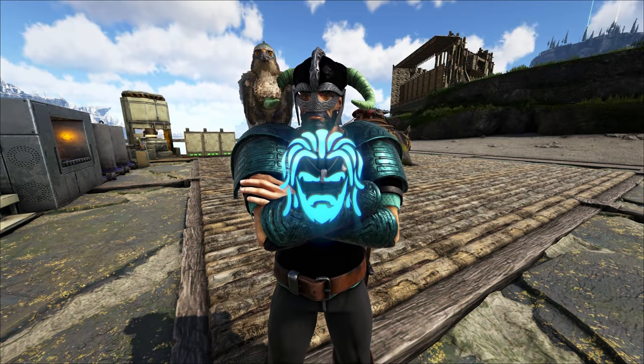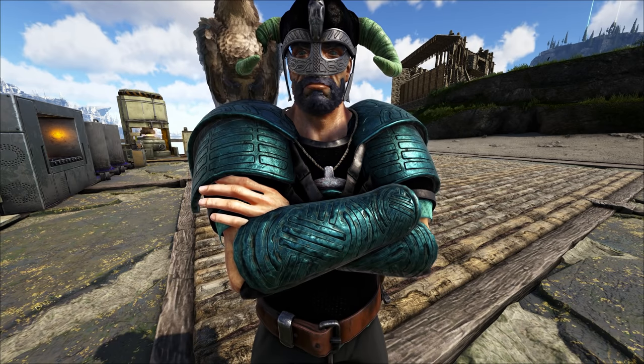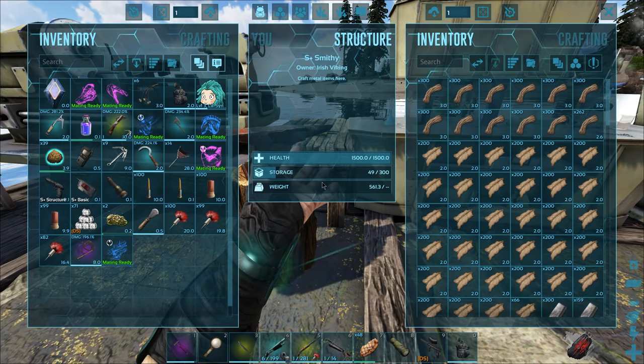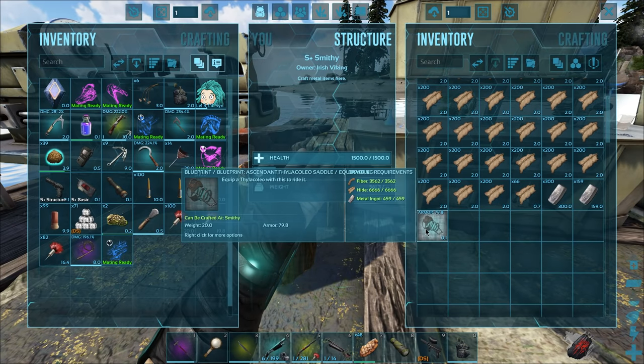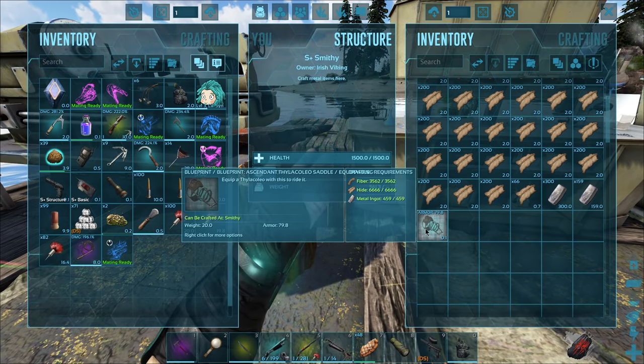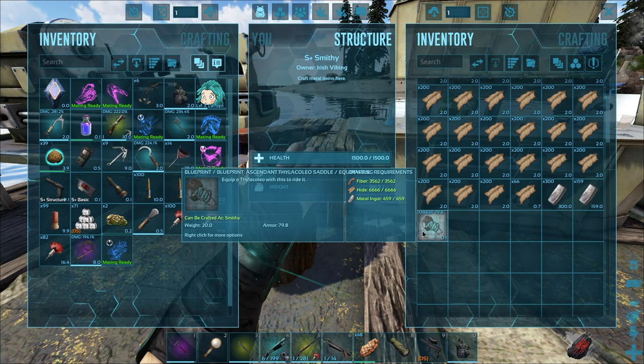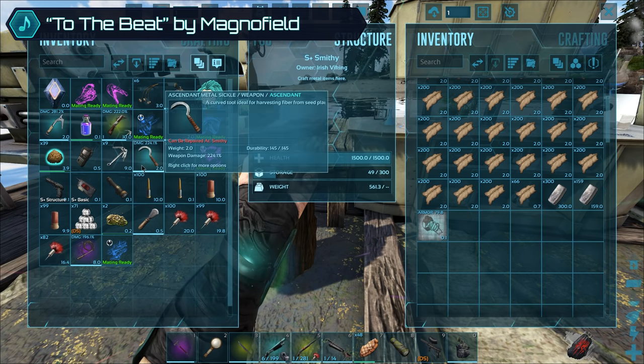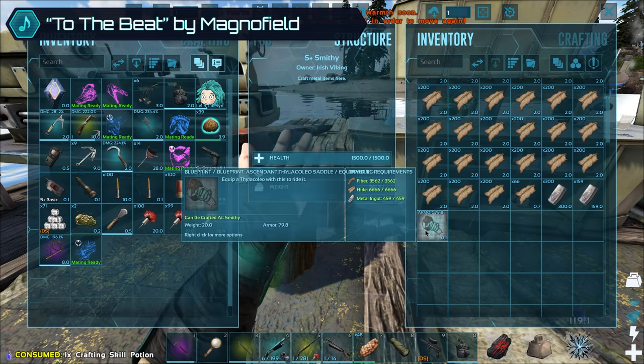Today I want to try and tame some Thylas — not just regular Thylas, but our Thylas. So we're gonna need to go to Asgard to do that, but before we go over there, I wanted to quickly craft up one of these saddles from a blueprint I got the other day. It's pretty decent — not the most amazing saddle blueprint, but it is Ascendant, so we've got 80 armor on it. Let's pop a crafting skill potion.